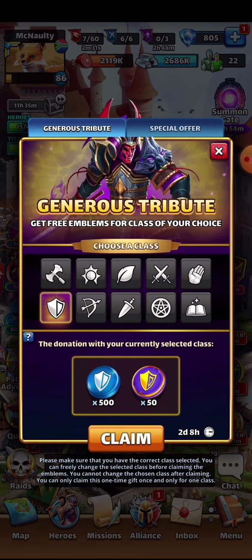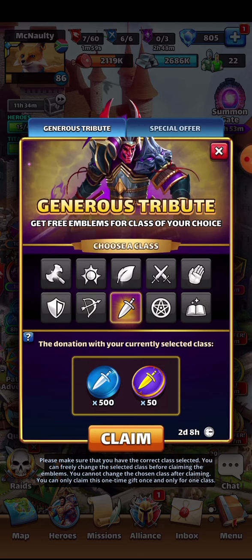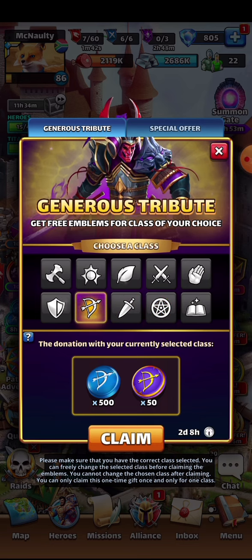We have this 'generous tribute' where you get free emblems for a class of your choice, and this is to introduce the new master talent system. You can choose an emblem class from 10 different options, and they're going to give you a full set of 50 master emblems plus 500 of the regular emblems for that same class. That is the exact amount needed to unlock the nodes up to level 25 for a single hero. The big question is which class do you start with — which emblems are you going to get the most use out of, especially if you're not spending money on pulls.